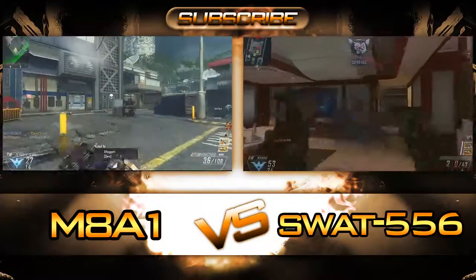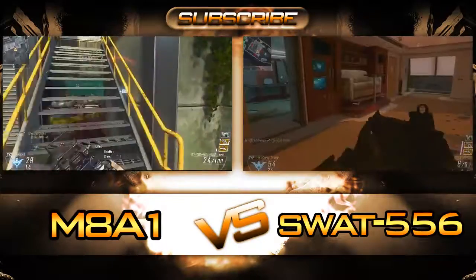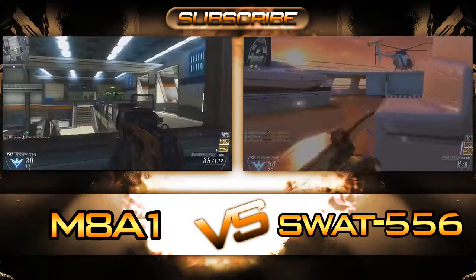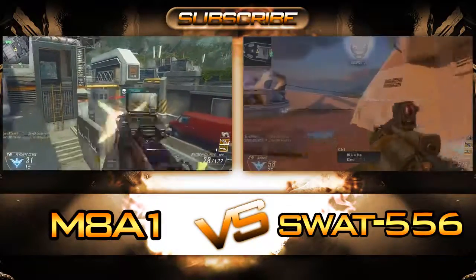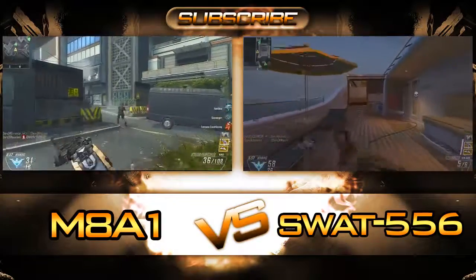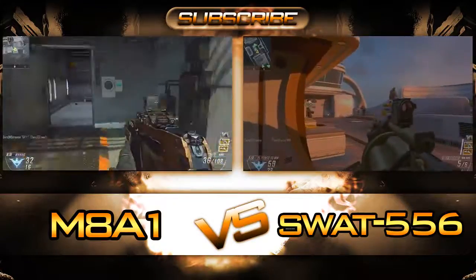I would definitely work with the SWAT 556 too — there's nothing wrong with it, it's a very stout rifle. I've said in a couple tweets that burst fire and single fire weapons are going to make a comeback in this Call of Duty — you'll see, they're going to be used a lot. So there we go guys, that is it: M8A1 versus the SWAT 556. Let me know in the comments what you want to see next.